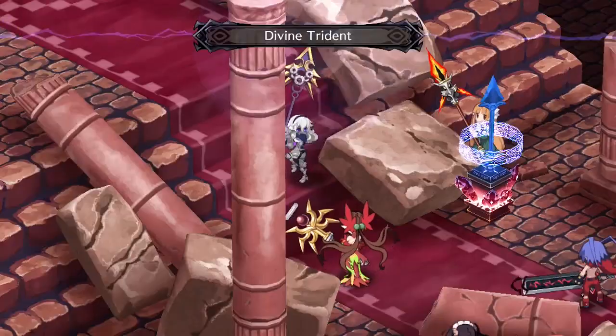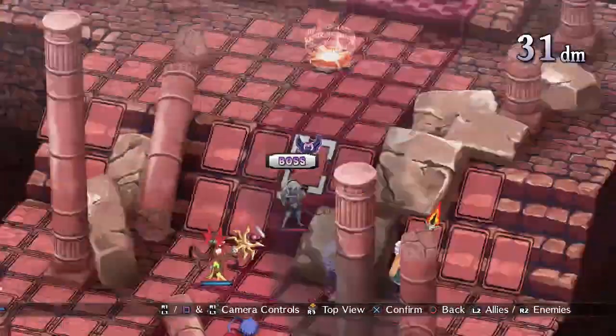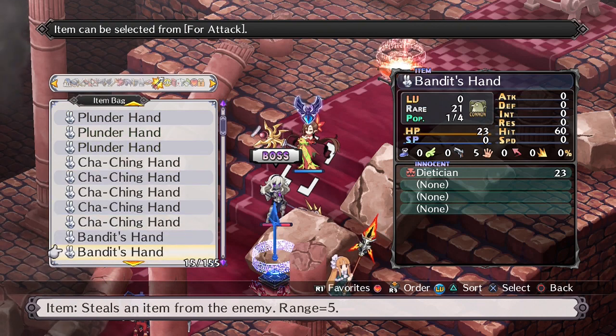Use the thief's unique ability, steal from behind, and slow the speed of the enemy to maximize your chances. Remember, a normal attack from a gun will lower an enemy's speed.